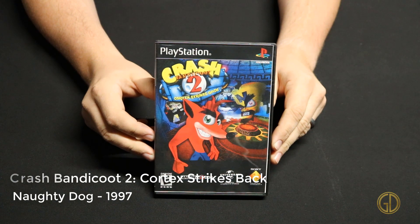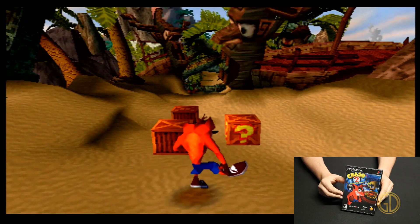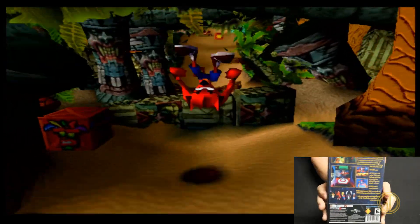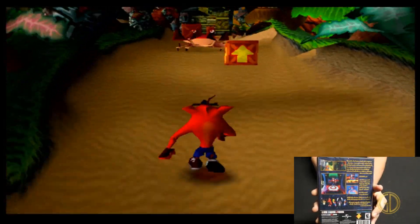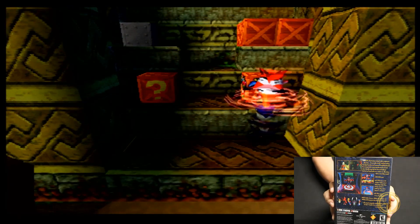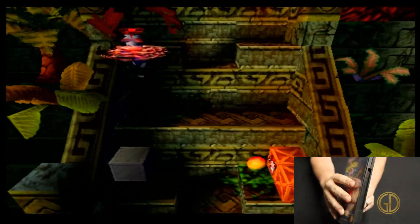Here we have Crash Bandicoot 2: Cortex Strikes Back, also released by Naughty Dog, this time in 1997. This took basically the same formula they had — slight tweaking to graphics, nothing major — but they just took that winning formula from the first Crash Bandicoot game and built upon it. They added a few new game mechanics, some new creatures, and really took the time to develop and flesh out the storyline a little more so players would become more invested in the game overall.